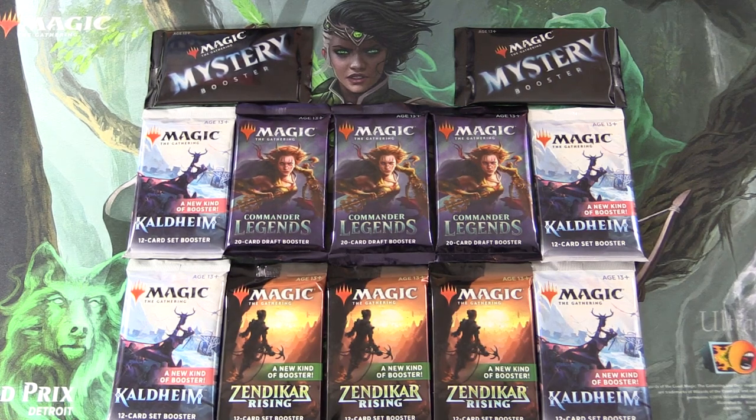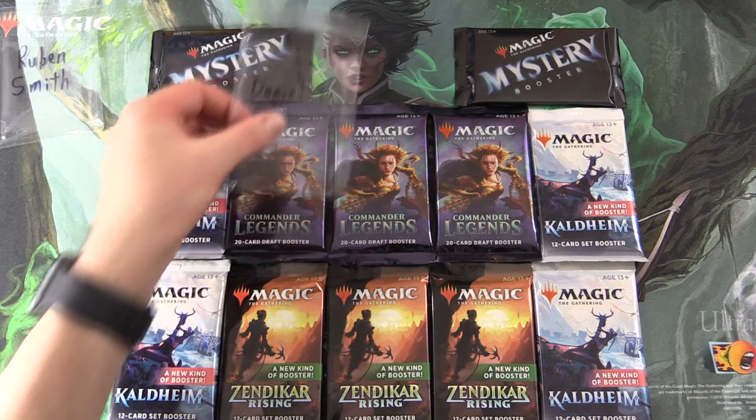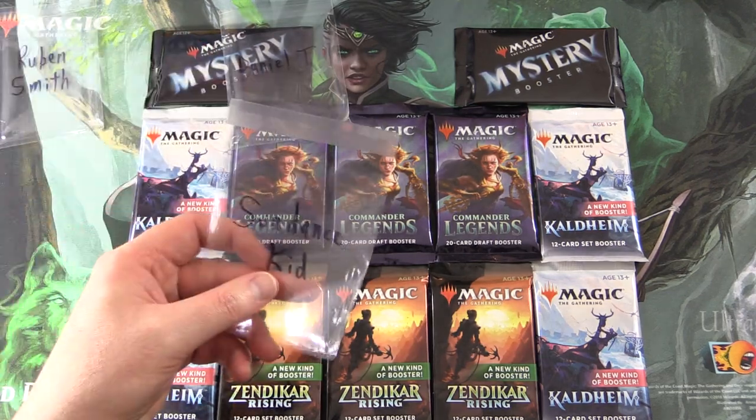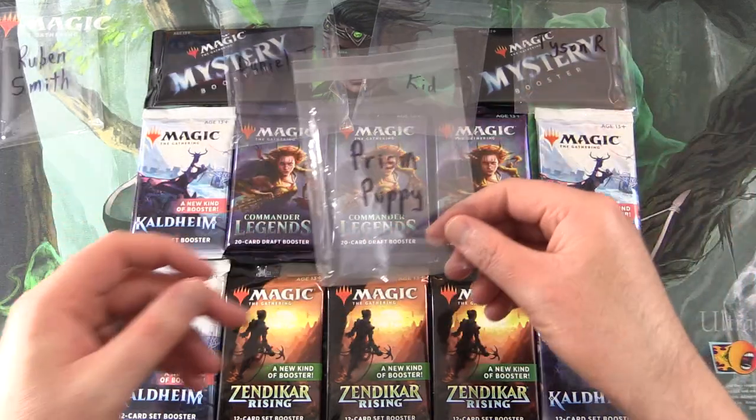Today on MTG Unpacked, we're getting stuck into a bunch of packs for Patrons. Let's introduce the Patrons today. We have Reuben Smith, Daniel T, Sundance Kid, Tyson R, and finally Prism Puppy.